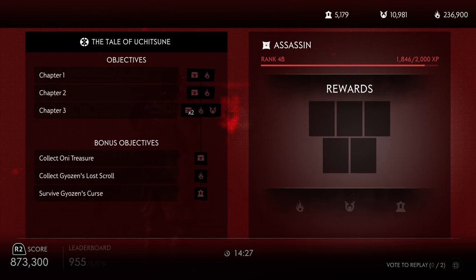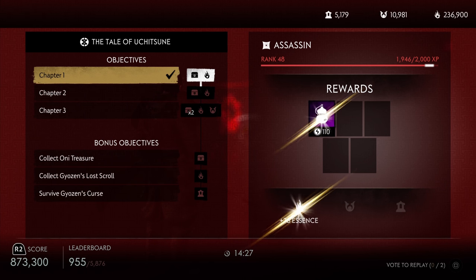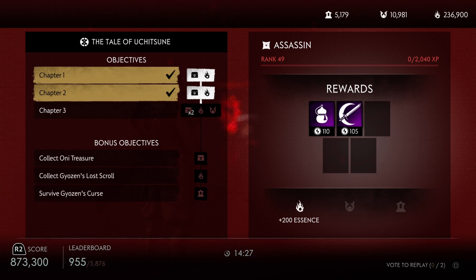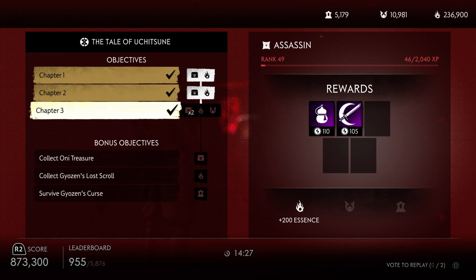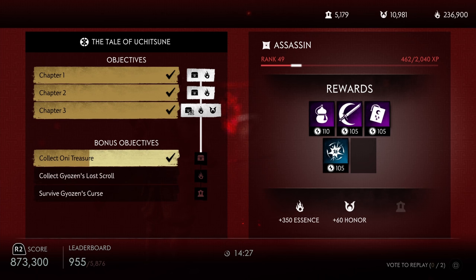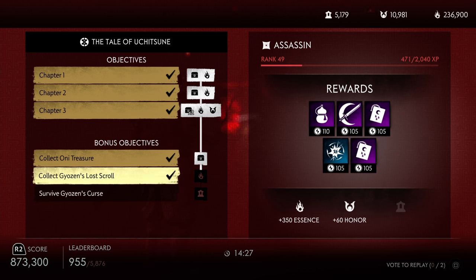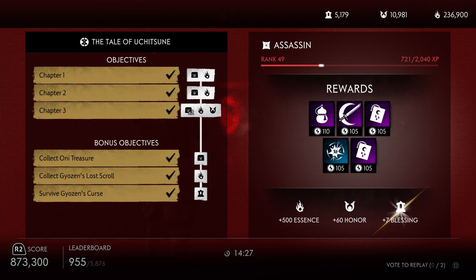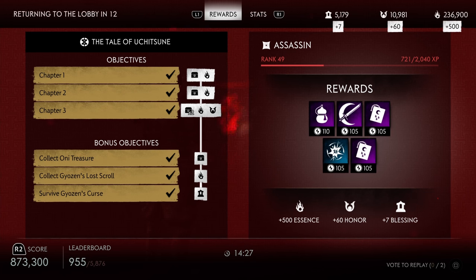Starting off with Nightmare Story. Nightmare Story takes about an average of 10-15 minutes to complete depending on the modifiers, and you only get 60 honor. Keep in mind that you only need to complete chapter 3 to get 60 honor, so you really don't have to do the bonus objectives like collecting the Oni treasure, finding the lost scroll, and doing Gyojin's Curse. Some speedrunners can get through this in way faster times, so if there is a good modifier, this might be a viable option to farm for honor.